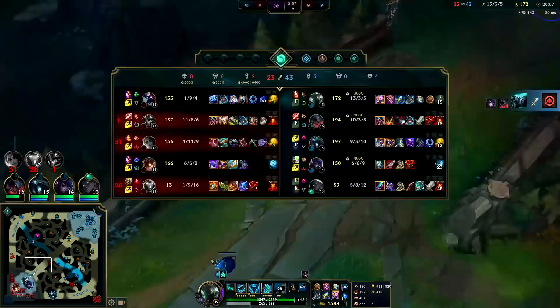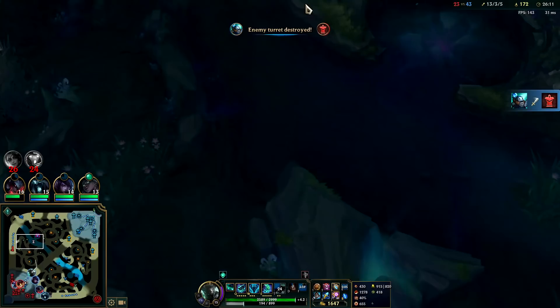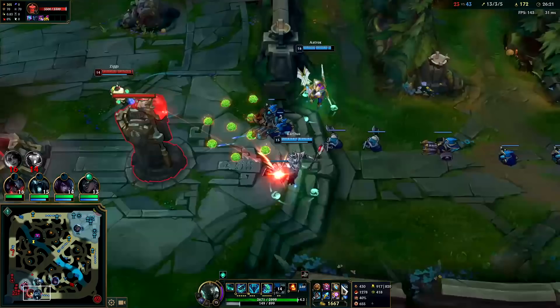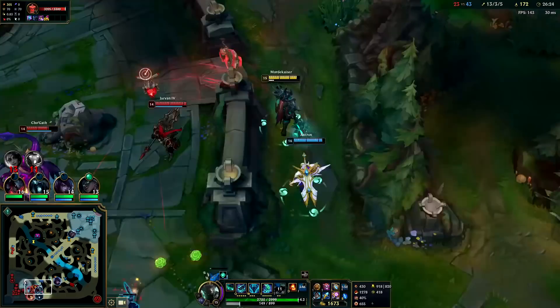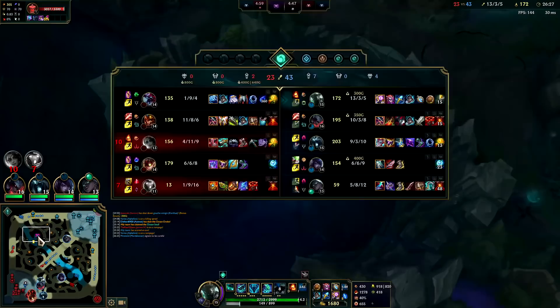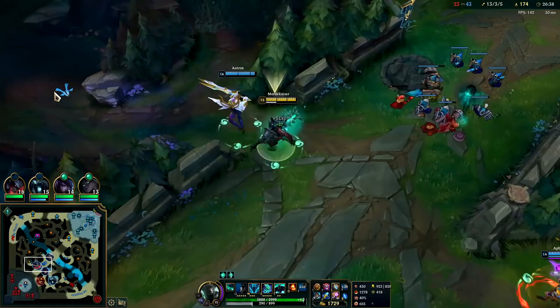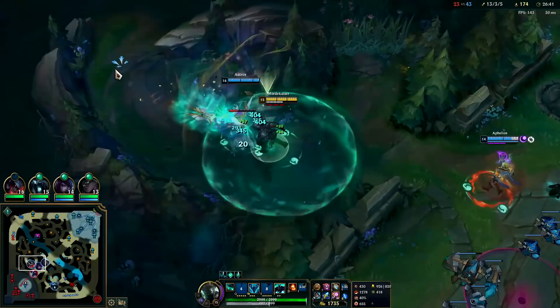Ziggs is just destroying the minions hard — killing them with two abilities. We're going to need Baron now. Super minions off one inhib probably wouldn't be enough. Looks like we're going for bot lane inhib — it's not bad, but it's going to be kind of hard because of Ziggs. I think we should just take their camps, set up Baron. They're going to push up, try to fight on Baron, then we end the game. Trying to push with regular minions against a Ziggs who's more than one item is kind of ridiculous.